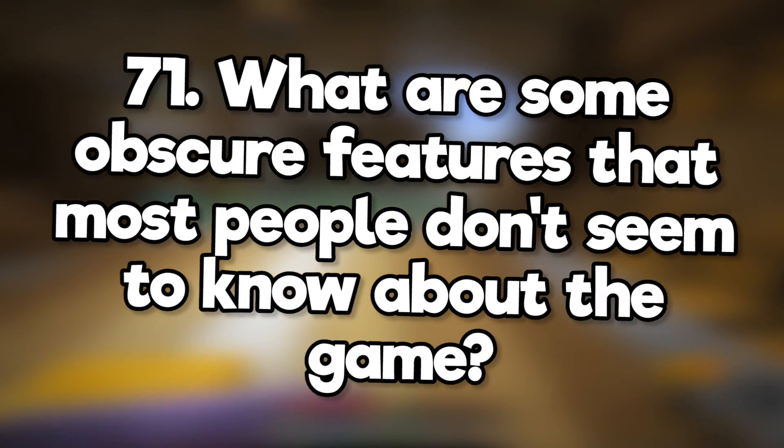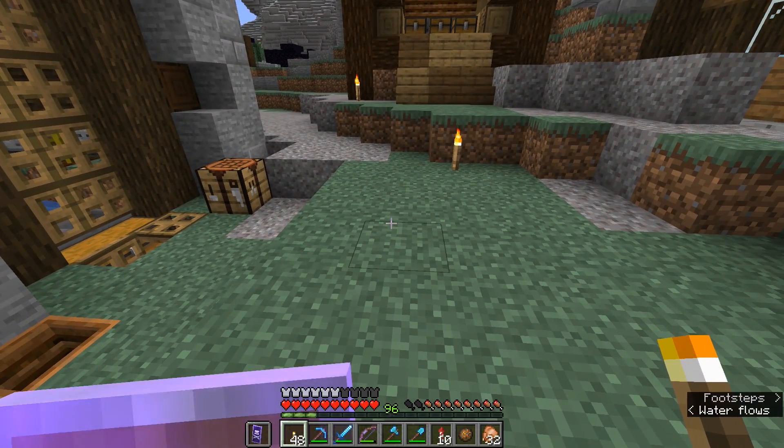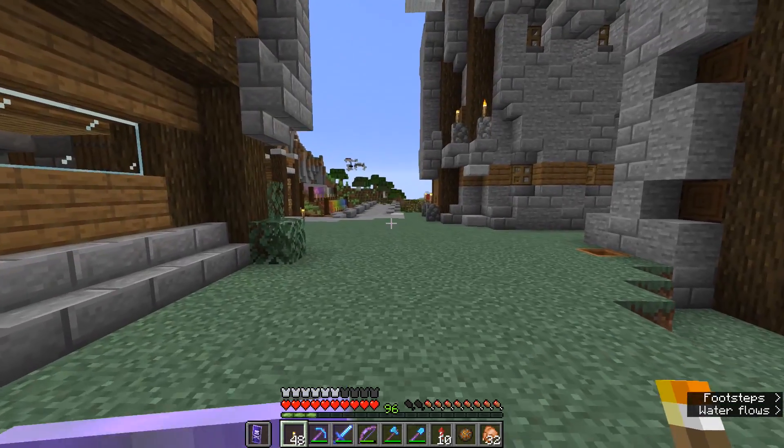What are some obscure features that most people don't seem to know about the game? Lots of people in my comments don't seem to know what the subtitles are. You can turn them on in the music and sound options, or in the accessibility settings. I don't believe they're in Bedrock Edition yet though.